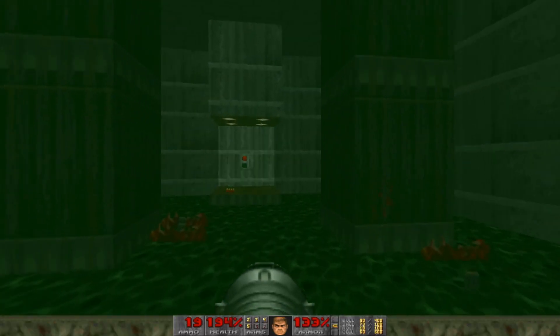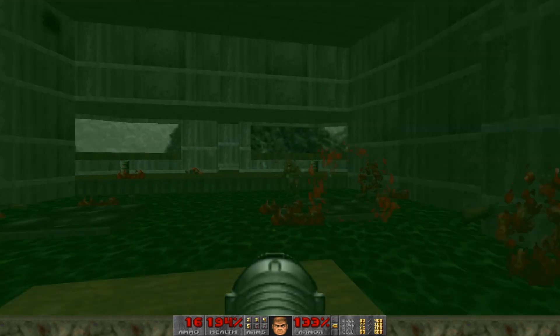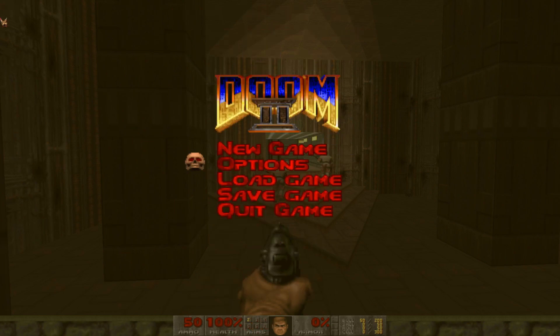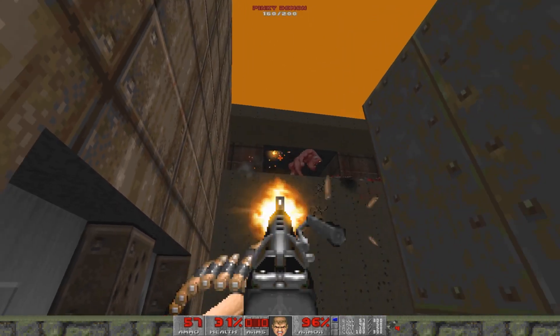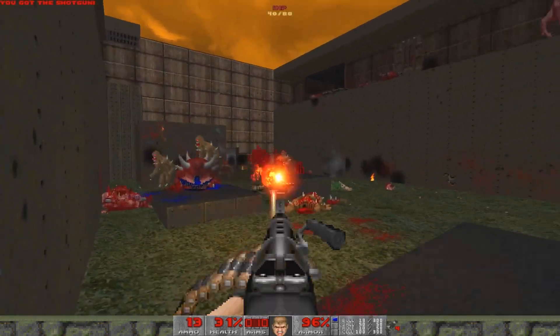When you download GZDoom, put all of your wads in, and boot up the game, these are the default settings you will come across. The strafing controls are not bound to the arrow keys, which needs to be fixed immediately, and I personally like to bind the use key to my right mouse button. If you are playing Brutal Doom or another mod that features secondary fire modes, you might want to alter this setup.